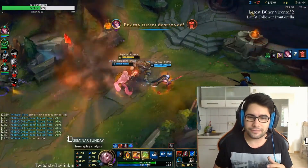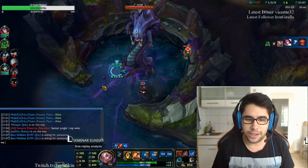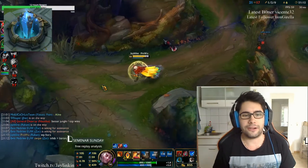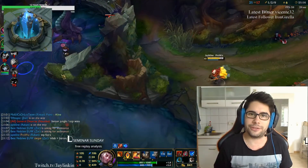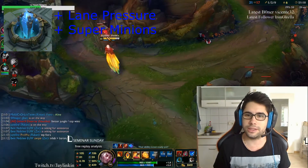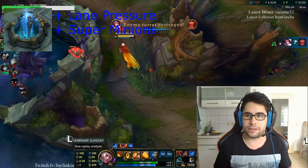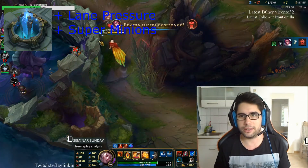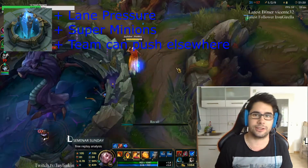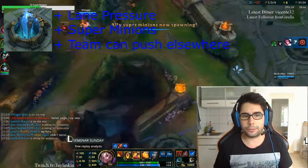I can give you some pros and cons and then we can see if Inhibitor really is better than Baron or not. So what are the pros of an Inhibitor? First of all, you have lane pressure if you take it down — lane pressure through super minions, which means you don't have to be in that lane. It pushes the lane by itself, and if no enemy team member defends that lane, they will lose the nexus to it. So the pressure is a really good point here.